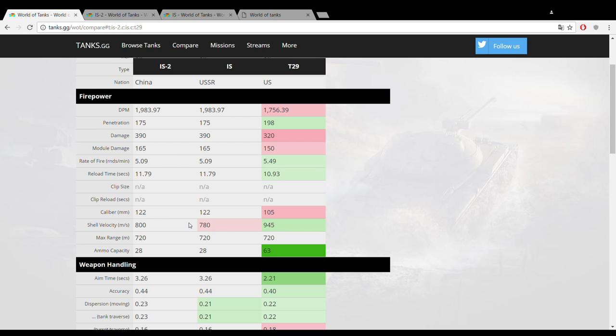You can overmatch 40mm of armor thickness with this gun. If you don't know what overmatching is: basically if the caliber of your gun exceeds three times the armor thickness of the surface it hits, your shell will penetrate no matter what the angle. That is very useful especially when engaging lower-tier vehicles — the IS-2 often doesn't even need to aim at a weak spot; it can just slice through the armor in many cases.